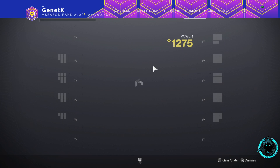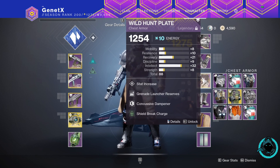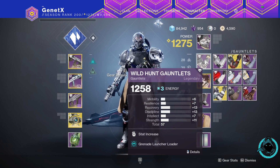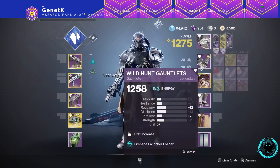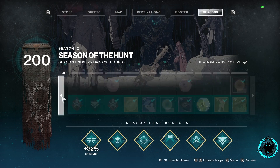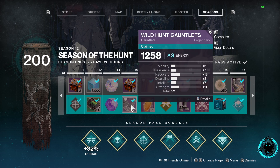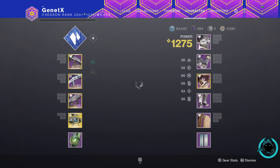One thing to keep in mind: the more seasonal armor pieces you have, the more progress you get. This is not just any seasonal-looking armor — it has to be the Wild Hunt armor set specifically. Wild Hunt gauntlets, Wild Hunt helm, Wild Hunt graves — everything counts as one mark each. If you don't have all of these currently, they are world drops, but you can also acquire them from your season pass.